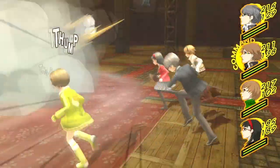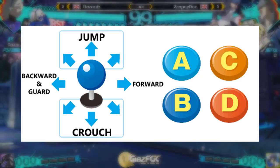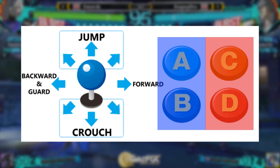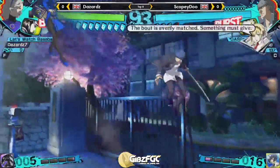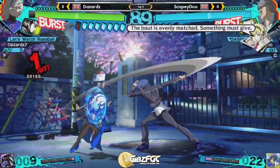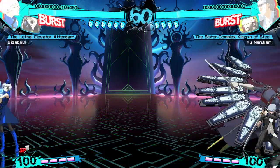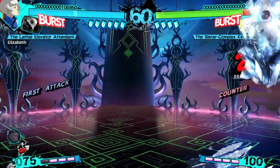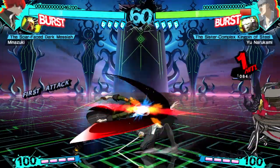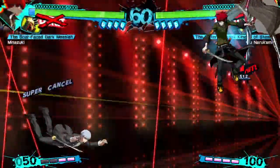Well, here's how. Persona 4 Arena is a 4 button game with this layout. A and B are the character's buttons, and C and D are the Persona's buttons. The character's buttons aren't too out of the ordinary from what you'd find in many other fighting games, but they only make up half of a moveset. The Persona buttons is where the gameplay gets interesting.